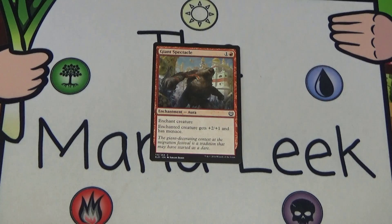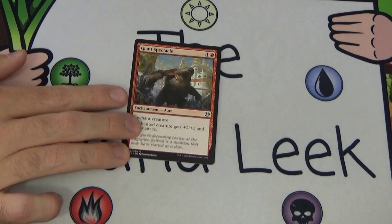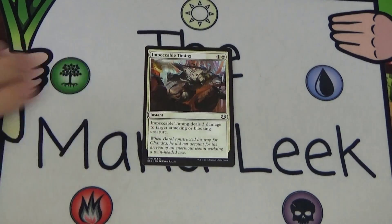Up next is Giant Spectacle — a card I'm totally okay with. I don't think it's bad, I don't think it's great, I think it's fine. One and a red for an enchantment — enchant creature gets +2/+1 and has menace. If your opponent stumbles in any way, you can kill them with a creature with this card, especially on turn three. I'll play it in a number of my red aggro decks. Be careful — the obvious caveat is you'll lose two cards if they kill the creature you put it on. It's not Madcap Skills but it's a lot closer than some people give it credit for.